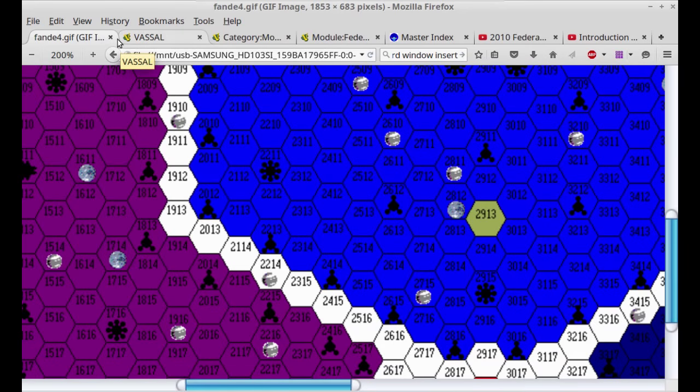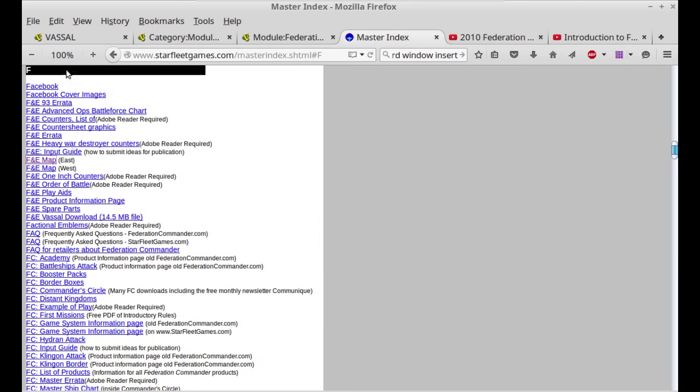The map is available on the Starfleet Battles website — they've got FNE map east and FNE map west right there. The Federation is basically the center of the map, and they do have a bunch of other play aids and things available.